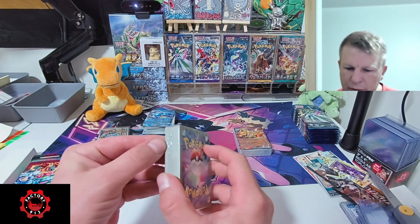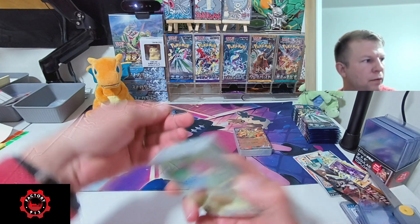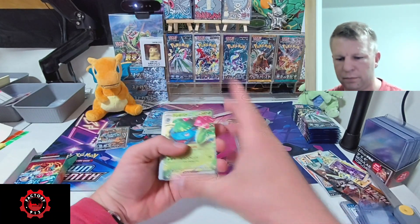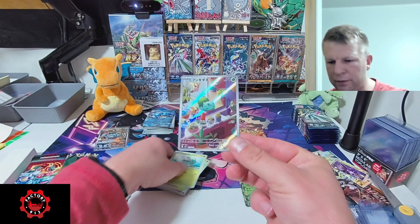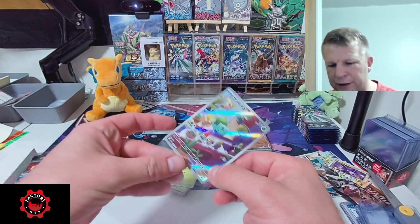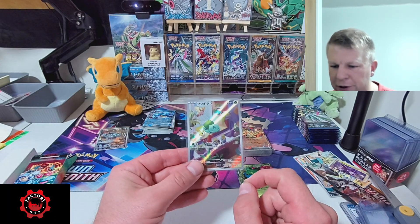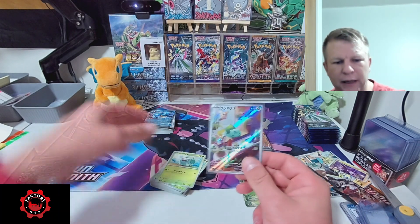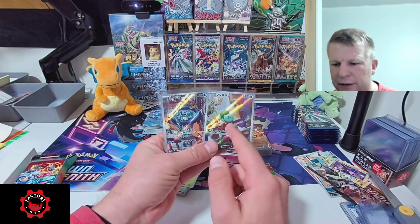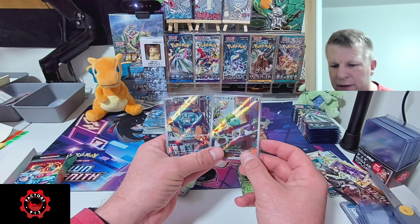Let's take a look at this Bulbasaur promo. I love these artworks — they're just absolutely gorgeous. Got Bulbasaur taking a nap in the window, getting a little sunshine, charging up his Solar Beam, with all these Pidgeys — man, they're just a menace. We're pretty familiar with the Charizard one already, so the Bulbasaur and Squirtle ones are pretty new. But once again, Pidgey is the same across all the different cards — Pidgey's just a menace.